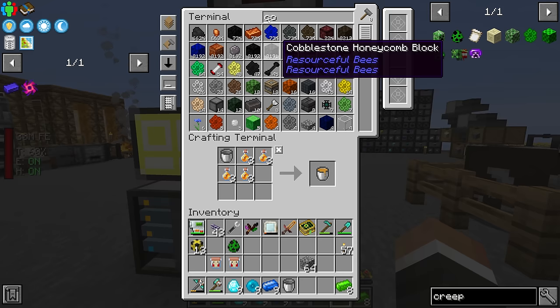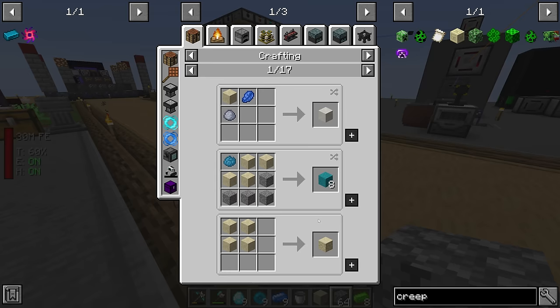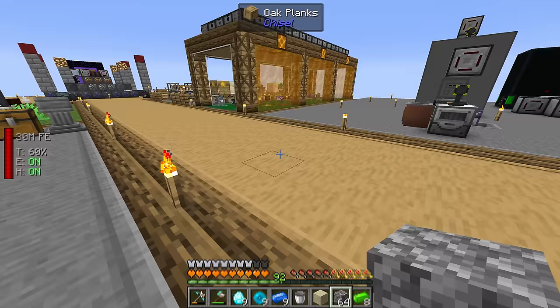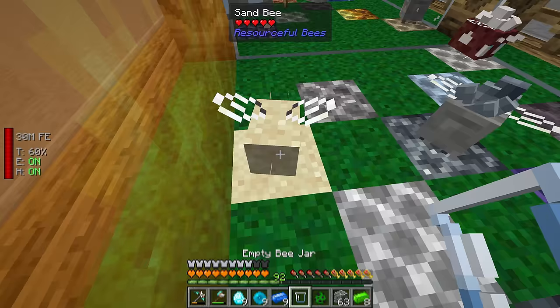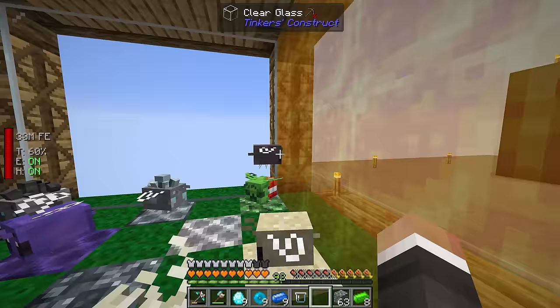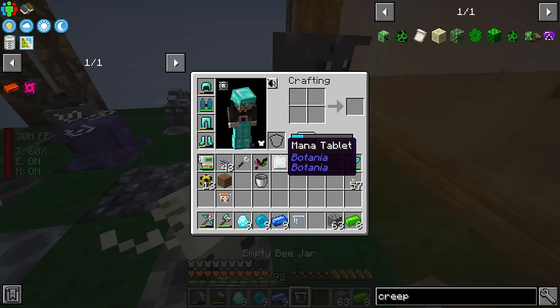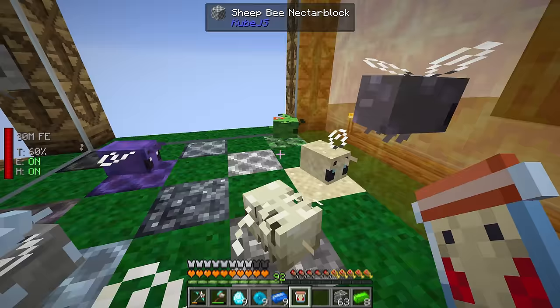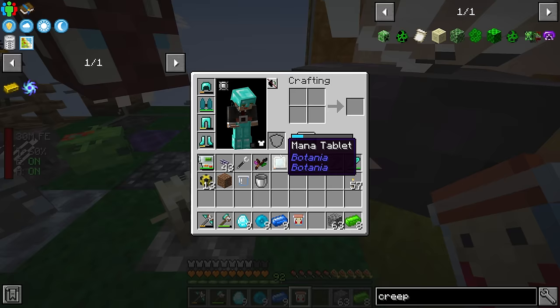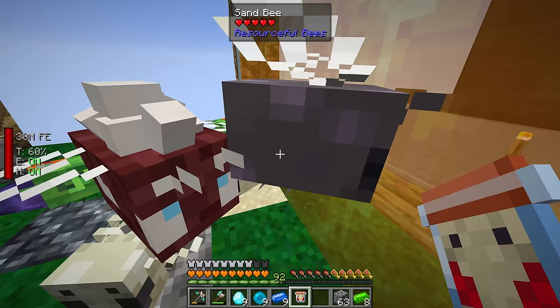One thing I didn't think about is that sand needs a block underneath it, otherwise it'll fall into the abyss. Sand is the nectar block for sand bees. Let me quickly try that again. I've gotten two of each bee just to make sure that whenever there's a bee in the apiary, there's another bee pollinating, so there's really no downtime between those bees.